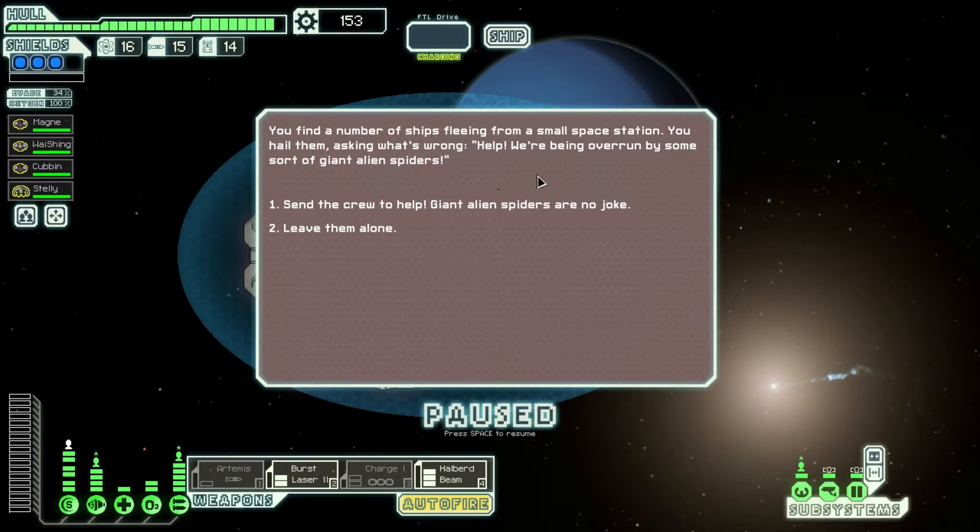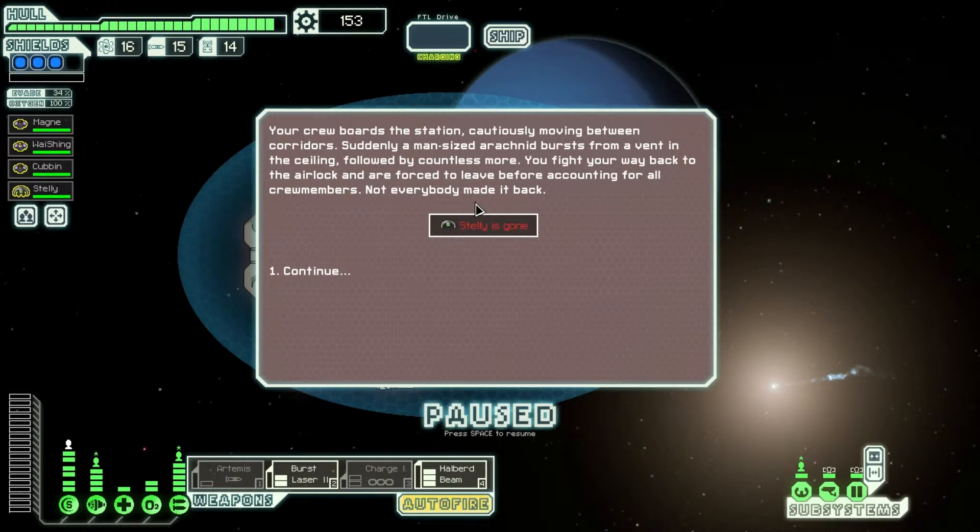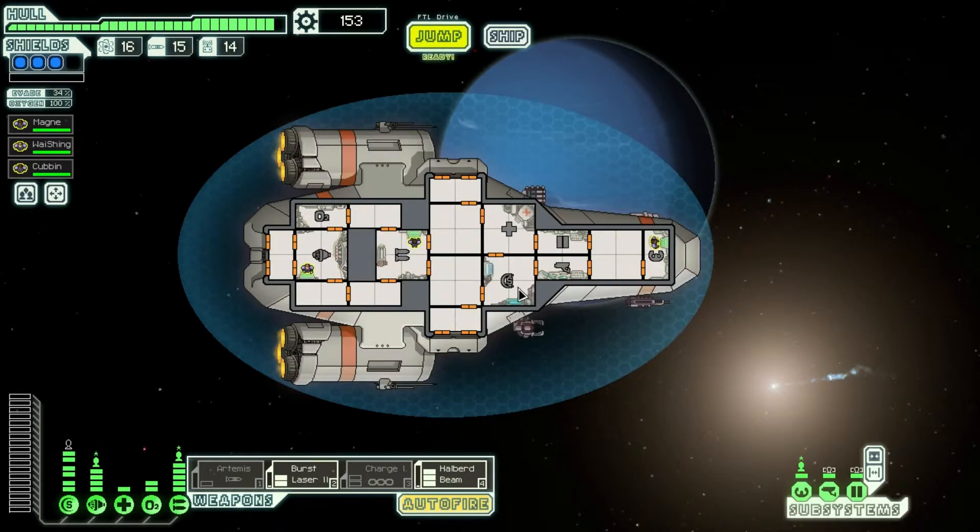You find a number of ships fleeing from a small space station. You hail them, asking what's wrong. 'Help, we're being overrun by some sort of giant alien spiders.' Send the crew to help — no! Your crew boards the station, cautiously moving between corridors. Suddenly, a man-sized thing bursts from a vent in the ceiling, followed by countless more. You fight your way back to the airlock and are forced to leave before encountering all crew members. Not everybody made it back. Rest in peace, dude — you were the best guy we ever had on the shields. You were the only guy we ever had on the shields.